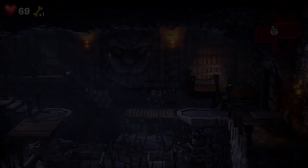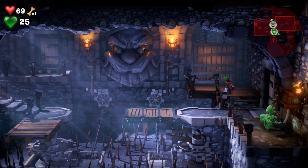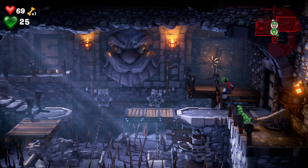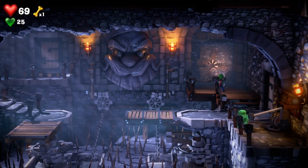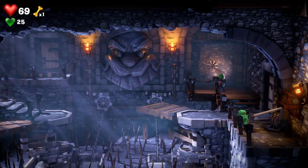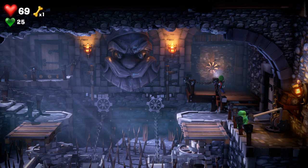If it does, drop me a like below. Essentially what you need to do is change to Gooigi, head over to the bottom, and then pull this down. Then change back over to Luigi, and you can use the Poltergust to blow the fan and move the elements of the bridge.